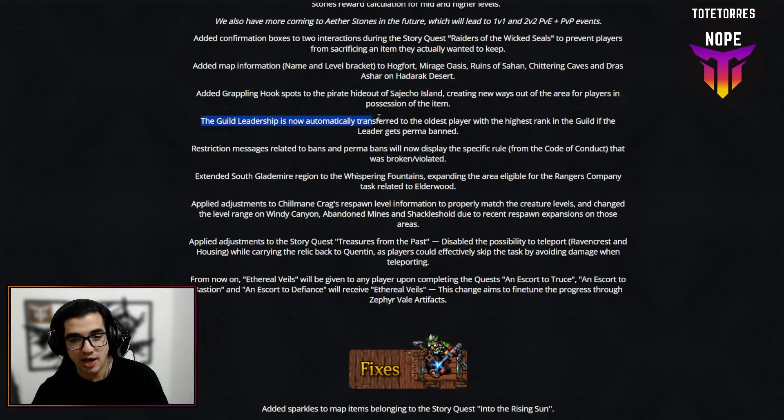A very important change is that guild leadership is now automatically transferred to the oldest player with the highest rank in the guild if the leader gets permanently banned. This is huge — not just for bans, but also if a player quits the game, there's now a way to transfer leadership. That's very nice.